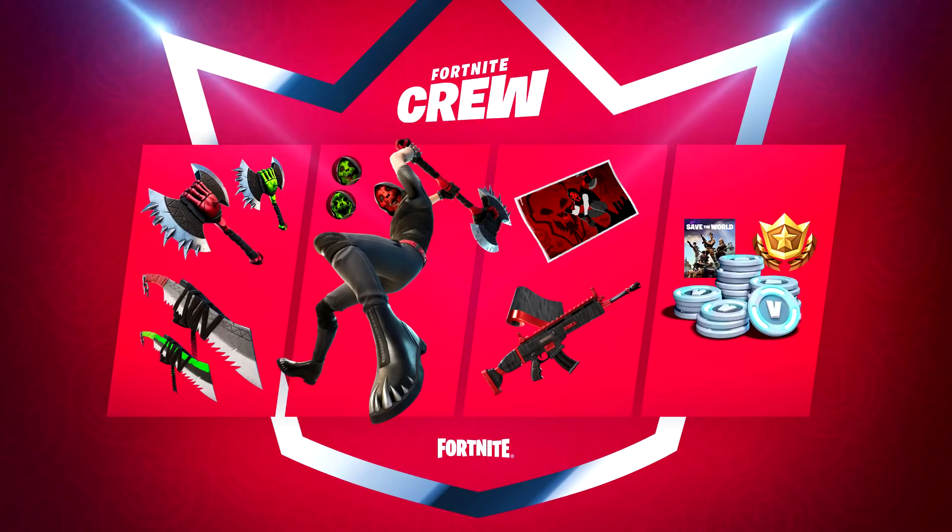That alone should be worth the cost of the monthly Fortnite Crew subscription, but we get more. On the far left there's the pickaxe and the back bling, which come in red and green styles, plus an additional green style. The skin comes in red and black, green and black, and an additional ghastly green and black style — so that's three styles for the skin, three for the pickaxe, and three for the back bling. We also get the wrap, which is just red and black, plus a loading screen.